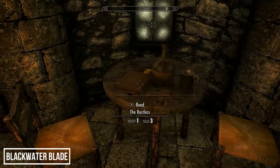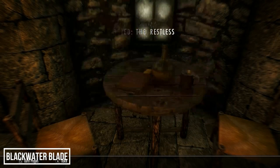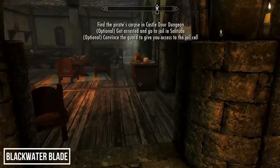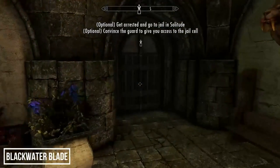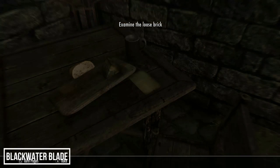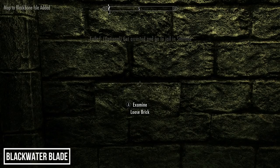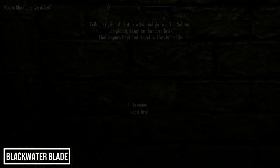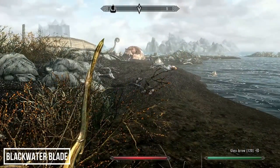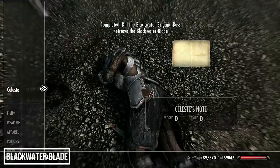The first couple of weapons are tied to one of the Anniversary Edition homes and can be obtained at the same time — this is the quest for Dead Man's Dread, started by reading the book 'The Restless' in the Winking Skeever. The first part of this quest leads you to Castle Dour Jail, where you can either get arrested to gain access or convince the guards to let you in. Your next destination is the coastal shipwreck Orphan's Tear, inhabited by a gang of Blackwater Brigands led by Celeste.